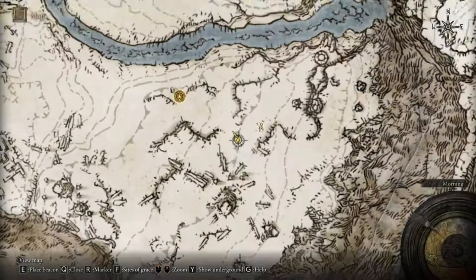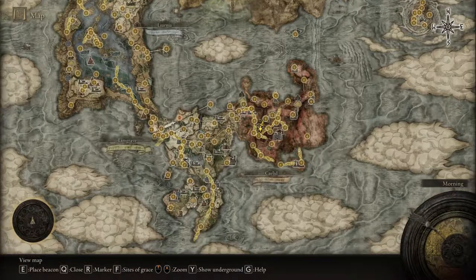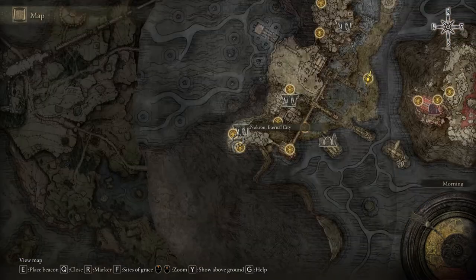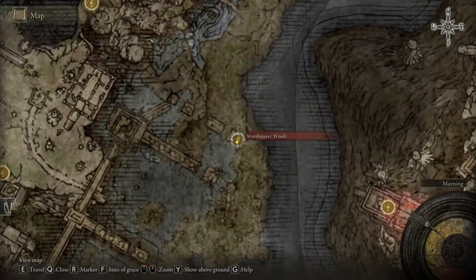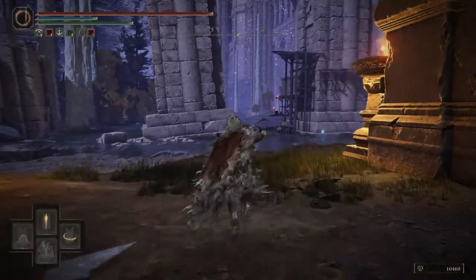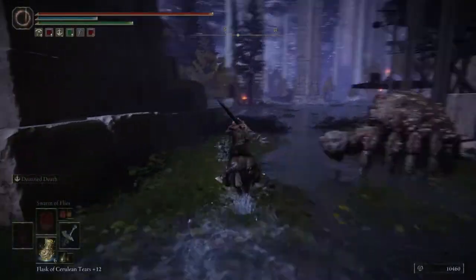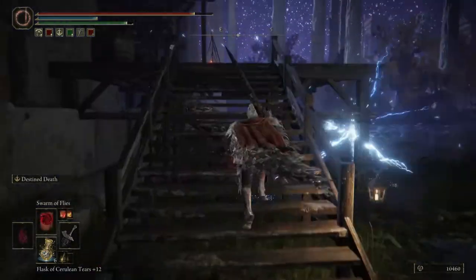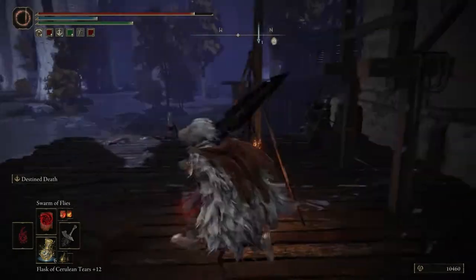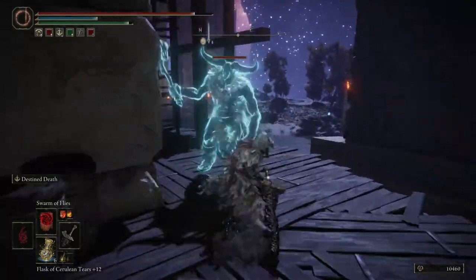Let's go to the eighth one. It will be right over here at the Siofra River — the underground location that you can reach pretty early in the game, from the Siofra River Well. Let me show you where you have to be — to the Warmaster's Shack, or whatever it is, you just saw it on the map. Follow my path and here you're going to find a merchant. This merchant is going to sell you the eighth one. For this one, you don't have to fight. Some of them are really easy to get.